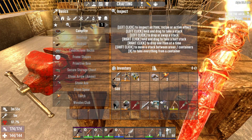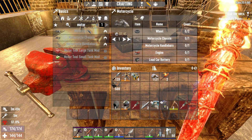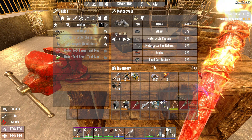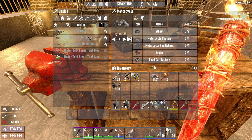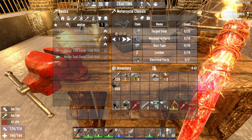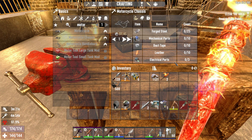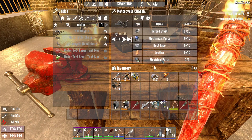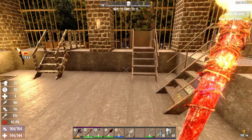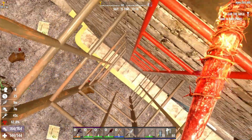Let's take a look at what we need. Motorcycle — wheels, chassis, handlebars, engine, and a battery. Engine and a battery we have. We have to make wheels and a chassis. I've got everything but forged iron. I got some forged iron when we were out looting, but I don't know if I'm going to have enough. Dang it — we have to go find forged iron.